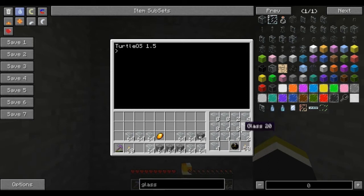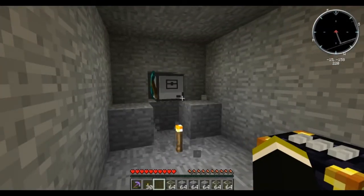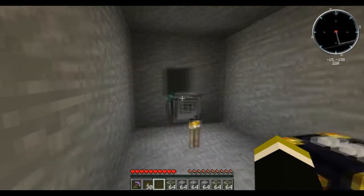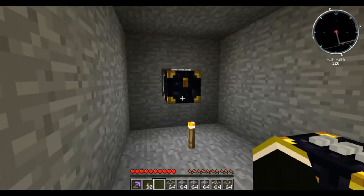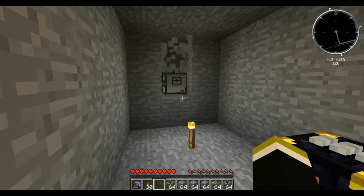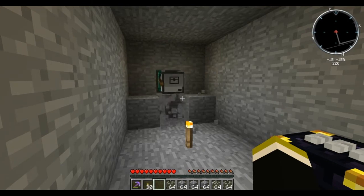He's gonna turn around, drop the ender chest, put everything in slots 1 through 13 into that ender chest, break the ender chest, and go back to mining. So we'll go — he's gonna go on his merry way. As you can see there's nothing in the ender chest now. He'll check, see he has too much stuff, put his stuff into the ender chest, break the ender chest, turn around, and go back to work.